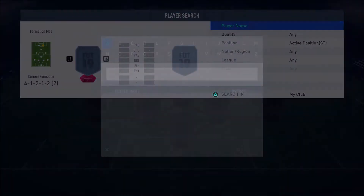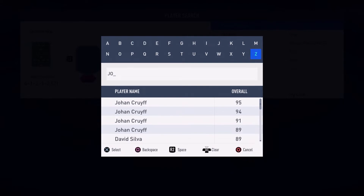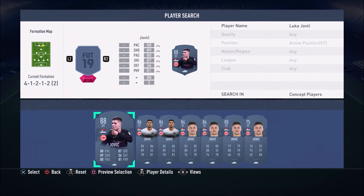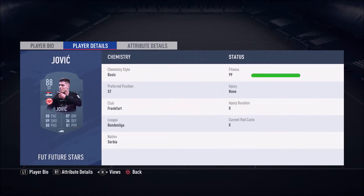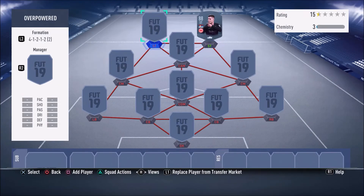We have an absolute insane 88-rated striker — a Future Stars Bundesliga card — and he goes by the name of Luka Jovic. This card is so amazing: five-star weak foot, three-star skills, but the weak foot makes up for it. His finishing stats and sprint speed are insane, and his strength as well. For someone so fast to be this strong, it's just overpowered. 86 strength, 89 sprint speed, 91 finishing, 95 shot power, 84 long shots — an absolute beastly card in FIFA 19 Ultimate Team.